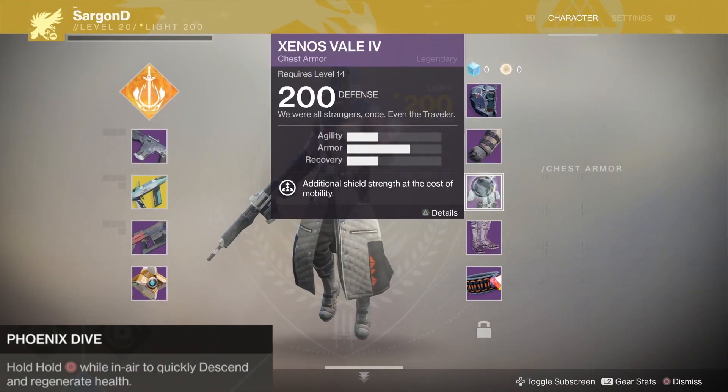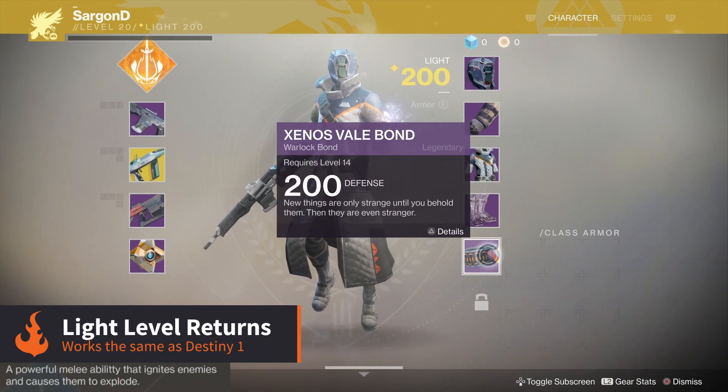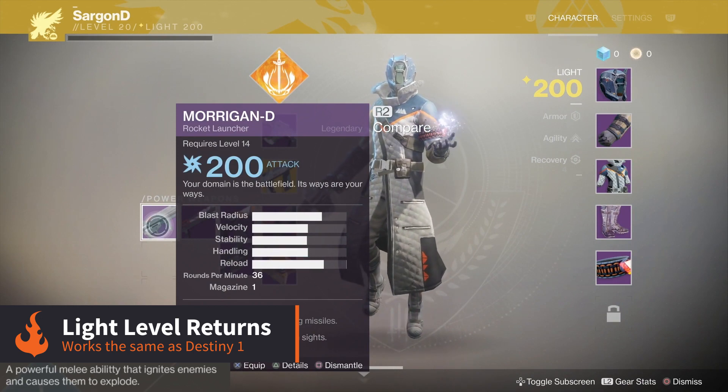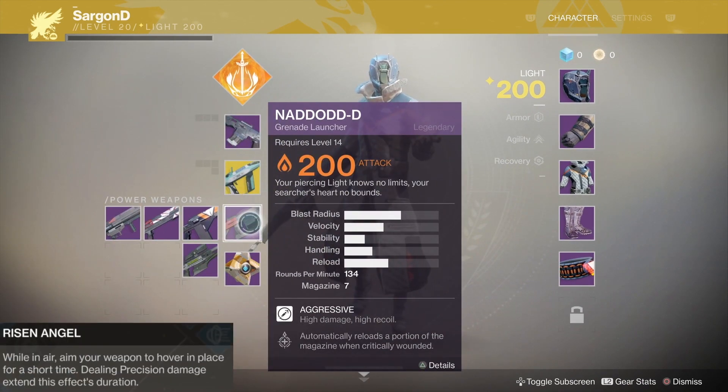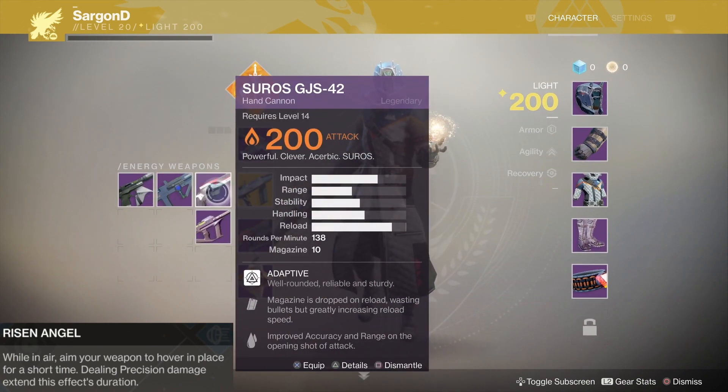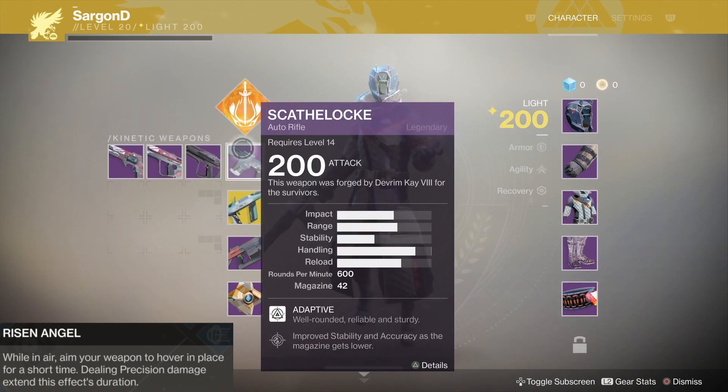The light level system from Destiny 1 returns and seems to work in much the same way, giving an indication of your guardian's overall strength based on how good their weapons and armour are. This light level will determine how much damage you deal and how much damage you take in most activities that aren't balanced out, like in player versus player.